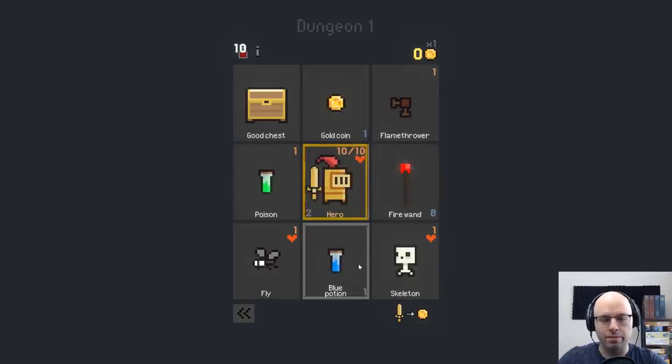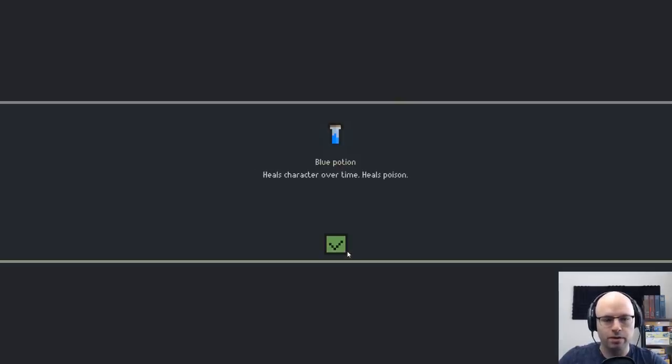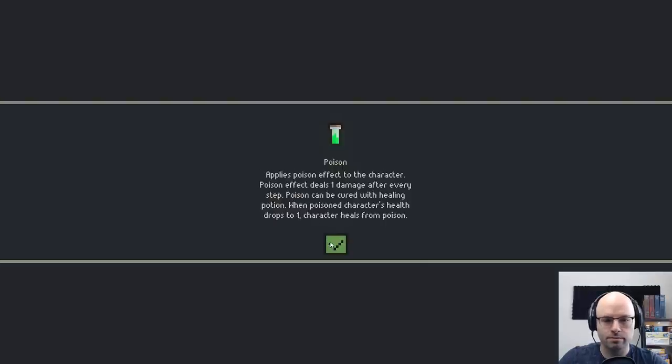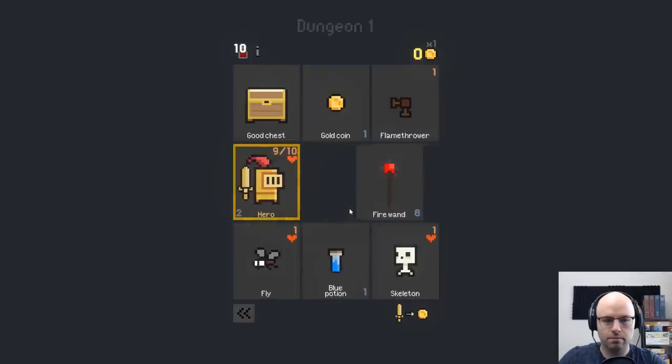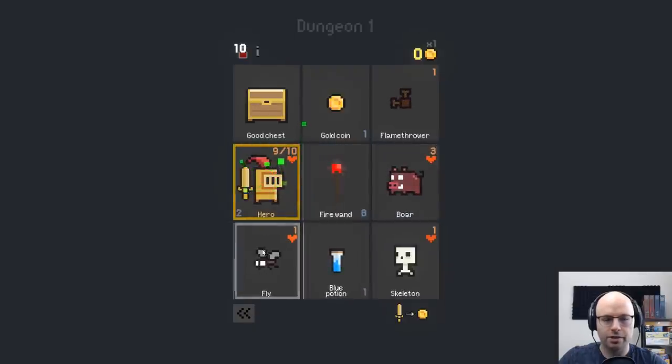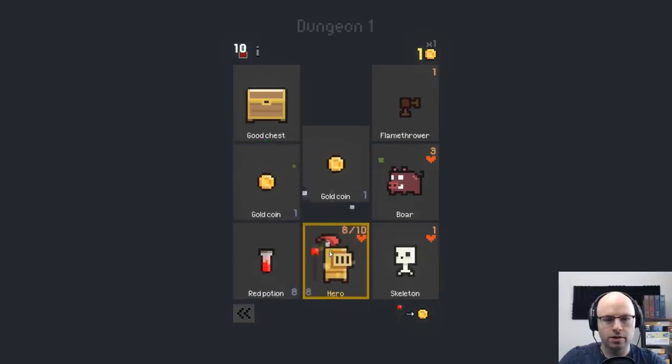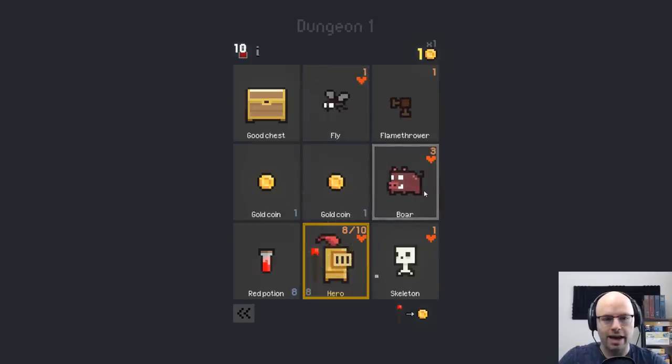I'm not sure what's up with this flamethrower, so let's look at the blue potion — heals character over time, heals poison. So let's get poison on purpose. Kill fly, get fire wand, cure our poison. Now the match-three element — I don't think is going to do very well for us.